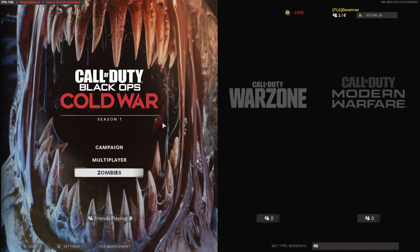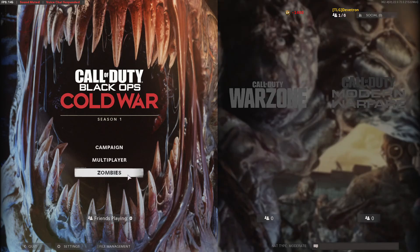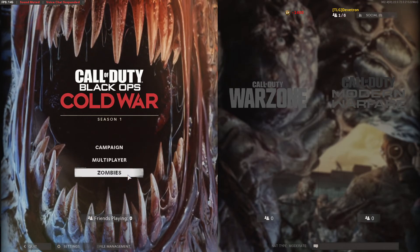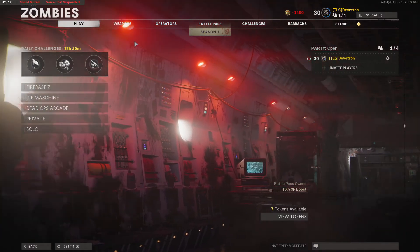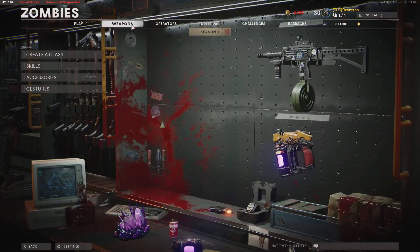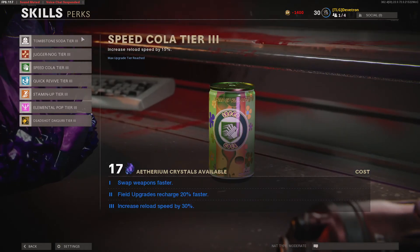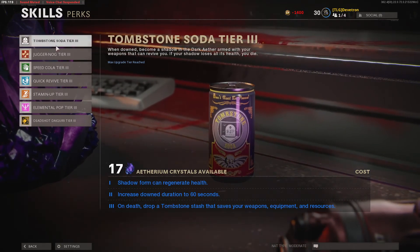Here we are - we're gonna explore Firebase Z for technically the first time. We're not gonna talk about the other recordings that got messed up. So when you come in, you want to go over to your skills. There's a new perk - Tombstone. I'm not sure if it'll be on the Machiner; it's probably just exclusive to the new map.